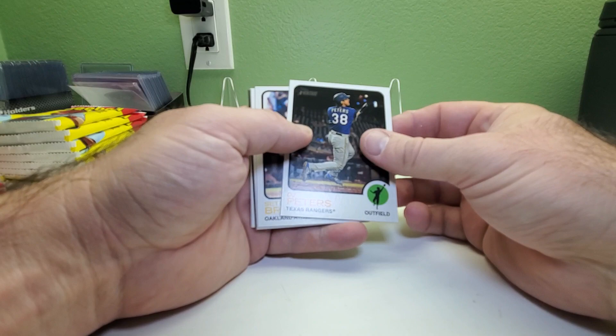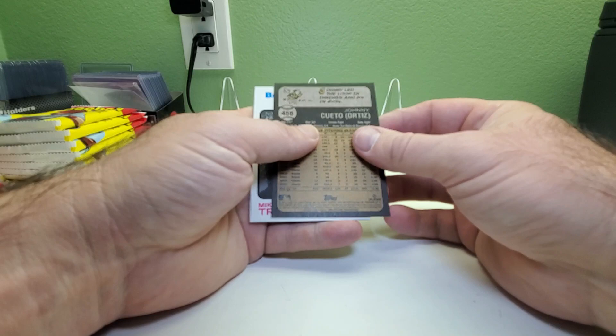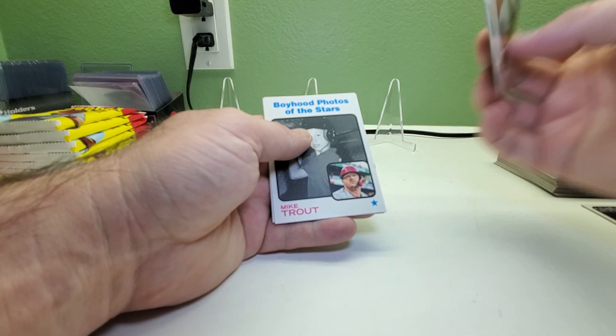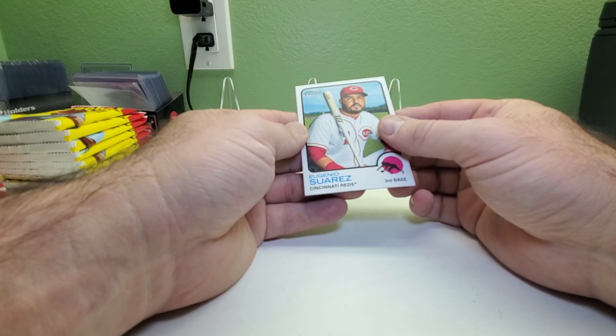DJ Peters — another ex-Dodger — Seth Brown, Anthony Sander, Brian Goodwin, and we got Johnny Cueto, number 458. And then we got a Mike Trout Boyhood Photos of the Stars insert — number 341 — this is the first time seeing one of these. I know for sure I don't have that one because it doesn't look familiar. Then Eugenio Suarez, Jesus Luzardo, Edmundo Sosa, Jose Abreu, and Carl Karinchak.